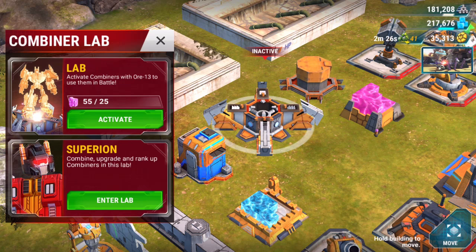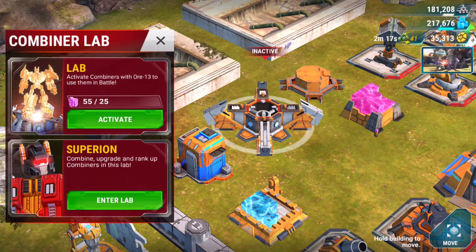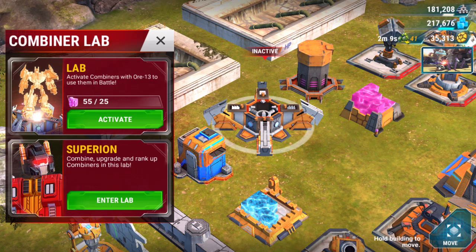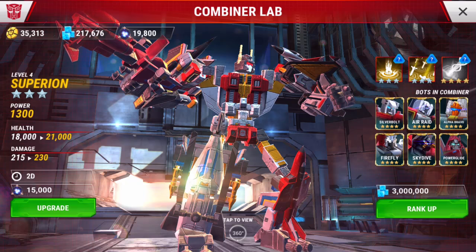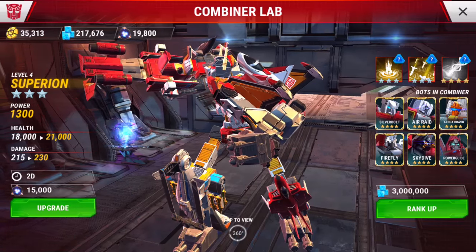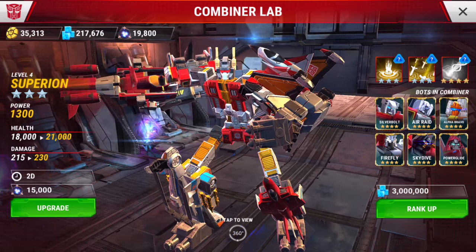For the Autobots, it's Superion, and for the Decepticons it's the Constructicons who form Devastator. Once you activate it, it's active for 15 minutes — it starts a countdown and you've got 15 minutes to get as many battles in with him as you can. Let's go ahead and take a look at him in the lab. And there he is. He's only available in three and four stars. To create the three-star Superion, which I have here, you have to have three stars or better of all six of these Aerialbots: Silverbolt, Air Raid, Firefly, Skydive, Alpha Bravo, and yes, Powerglide.